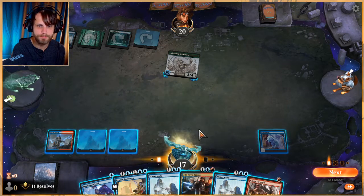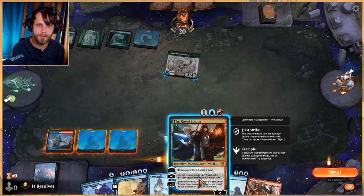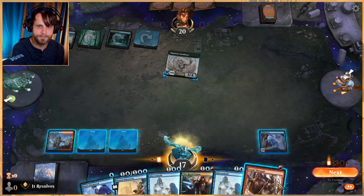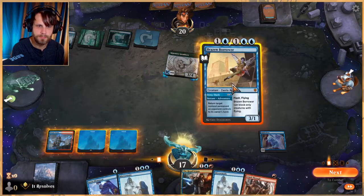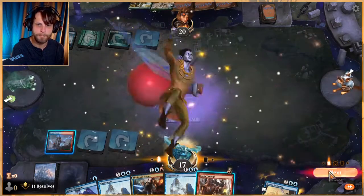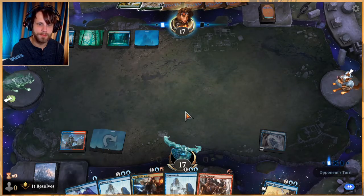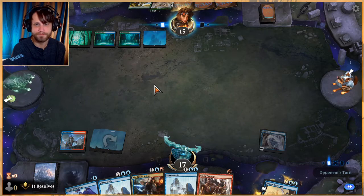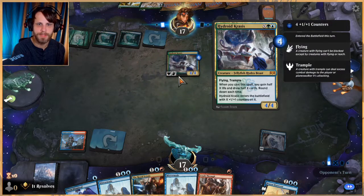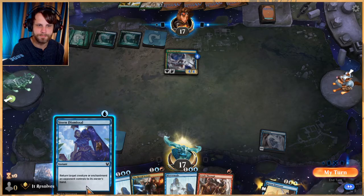There is the option to Stern Dismissal if we'd like — not sure if we want to. Part of me really wants to and part of me doesn't. Worth noting: playing any non-creature spell is going to trigger Riddle Form, so the Royal Scions would trigger it. Let's bounce this and attack, then end the turn. We can now leave up the Stern Dismissal for whatever they happen to play next.